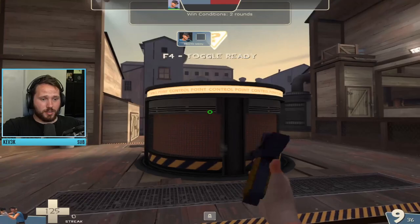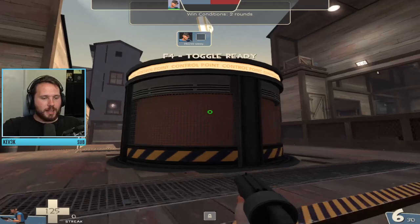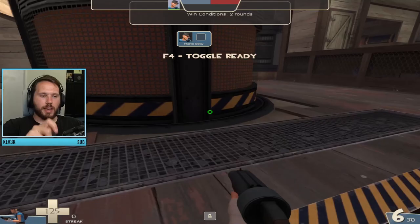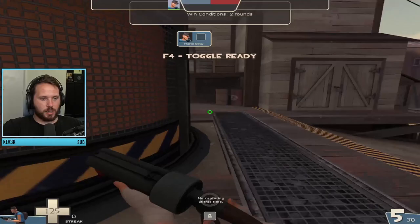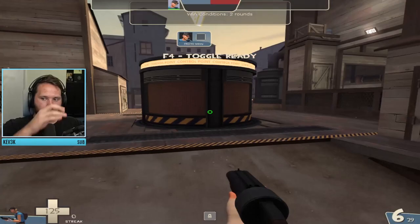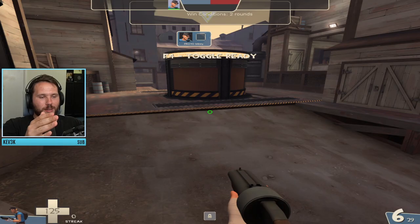The map also has a lot of cover. This central cylinder structure — call it a tube or whatever — gives you a ton of cover. You can stand right here to either edge the cap or block the enemy cap, because they'd have to peek really deep to hit you. A huge part of this map is healing your scout as he dances on the point to deny or steal cap time.